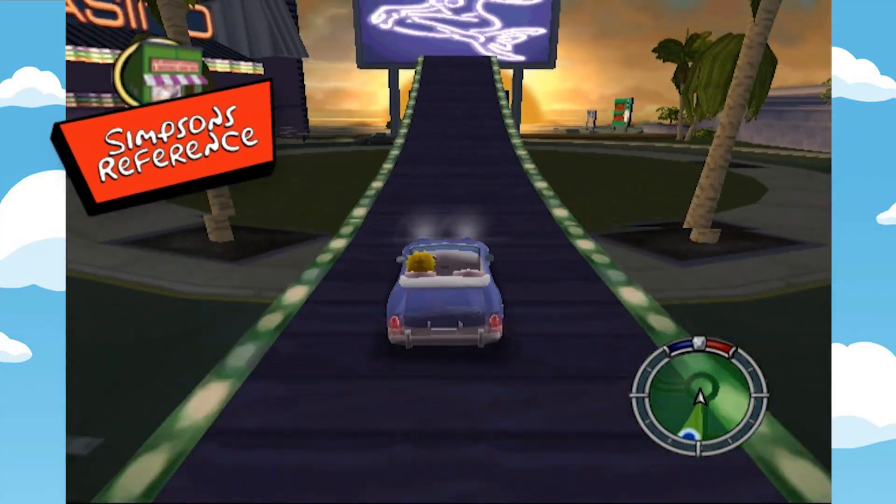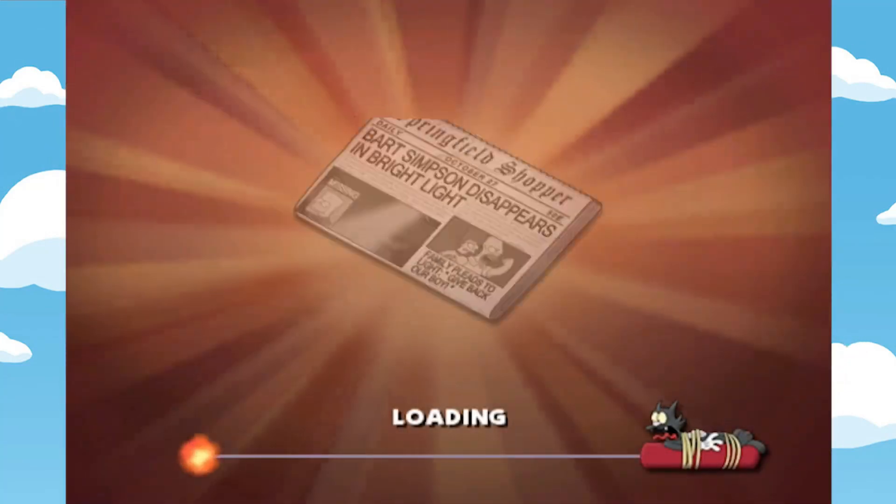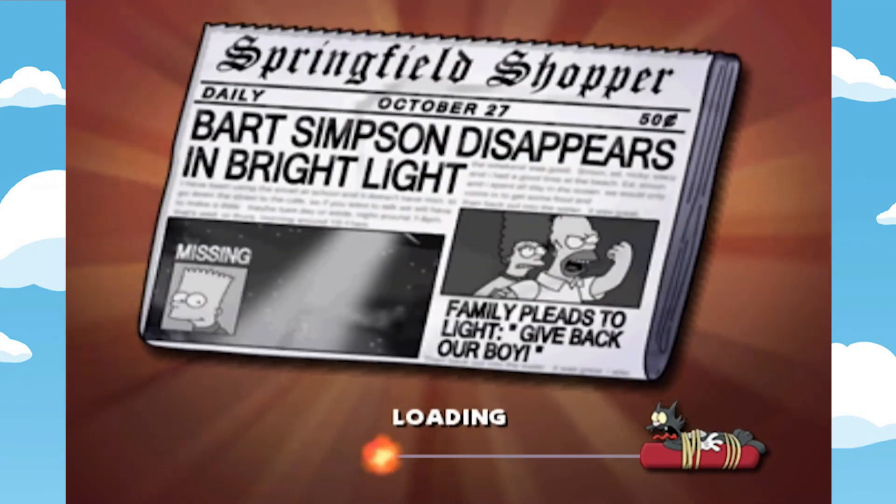Welcome back to Simpsons Reference, featuring Simpsons Hit and Run, Part 3. When we last left off, a spinning newspaper exclaimed: 'Bart Simpson disappears in bright light. Family pleads to light: give back our boy!'